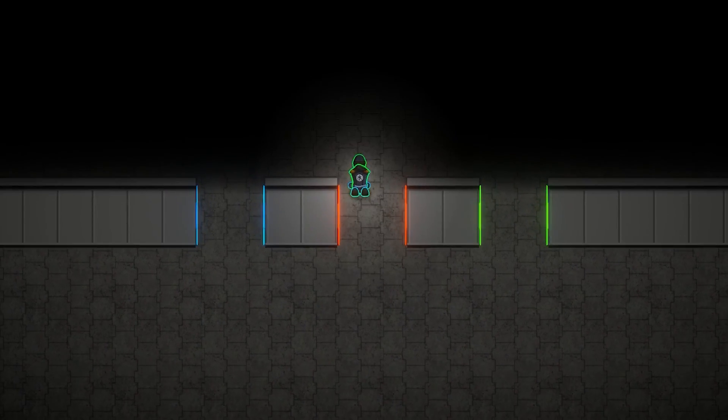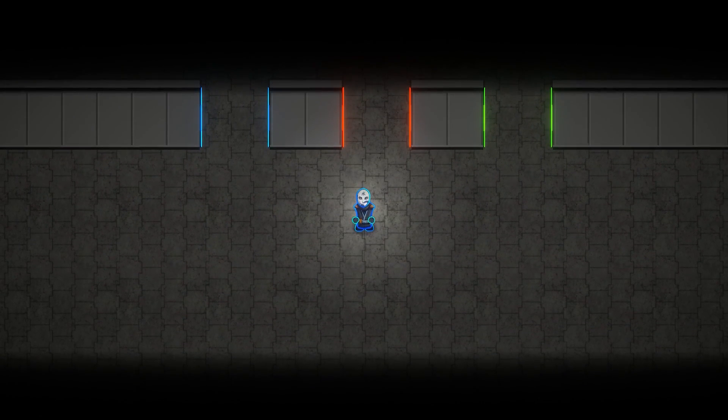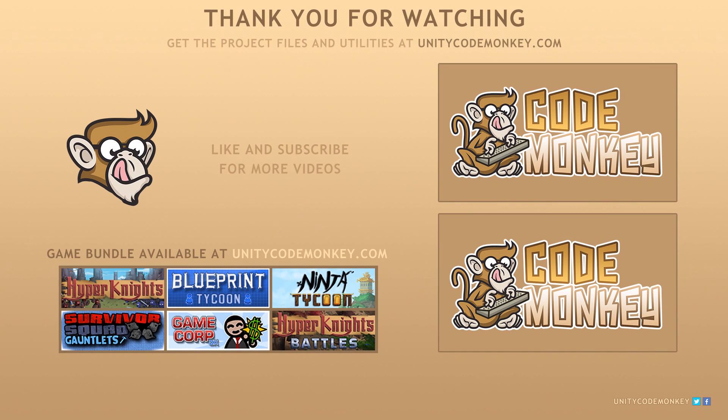So here we have our nice key door system fully working and looking great. As always, you can download the project files and utilities from UnityCodeMonkey.com, subscribe to the channel for more Unity tutorials, and post any questions you have in the comments. I'll see you next time!